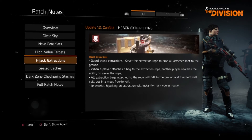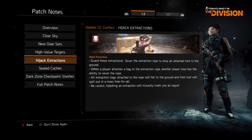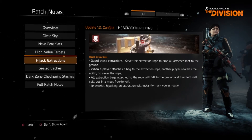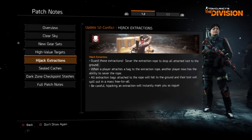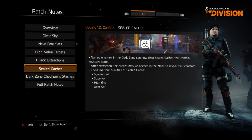Guard those extractions. Sever the extraction rope to drop all attached loot to the ground. When a player attaches a bag to the extraction rope, another player now has the ability to sever the rope. All extraction bags attached to the rope will fall to the ground and loot will spill out in a mass free for all. Be careful — hijacking an extraction will instantly mark you as rogue.